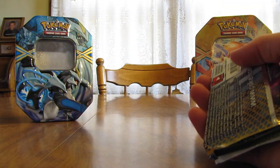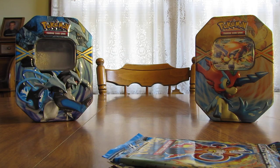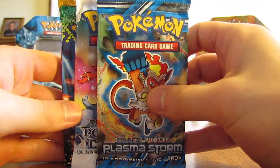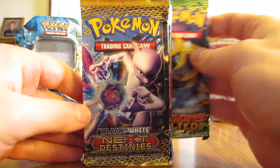The four booster packs are the same as the black Kyurem tin. Let me put this tin back up in the background. The four packs are Plasma Storm, Boundaries Crossed, Dragons Exalted, and Next Destinies.